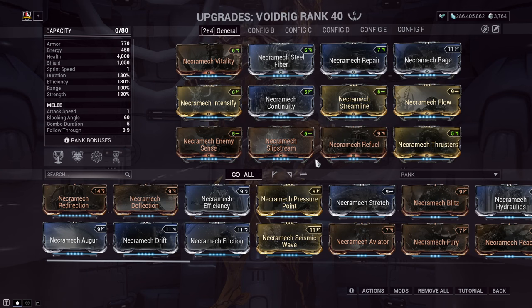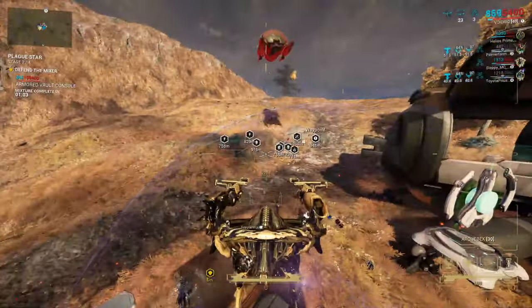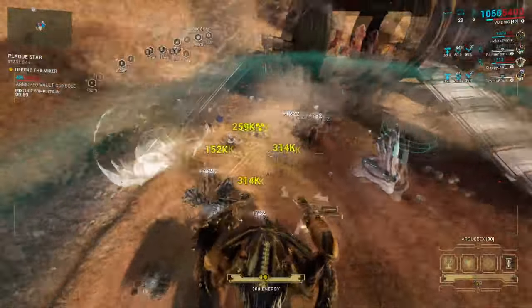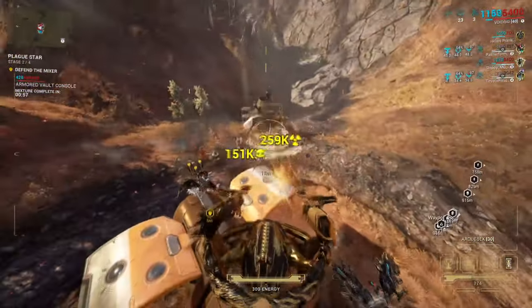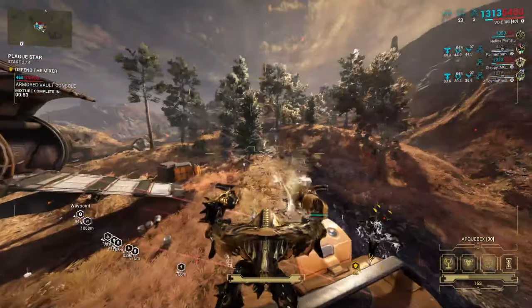I'll also quickly put up my Necromech build for those who have one available, because honestly it covers the DPS role on its own. So even if you're taking a support frame, the Necromech fits in well here — they are gross for ad clearing. Do keep in mind that sitting in a mech can trigger an AFK timer, so try to move at least once every 30 seconds or so to prevent the game from thinking you're leeching. That has happened to a few of our players.